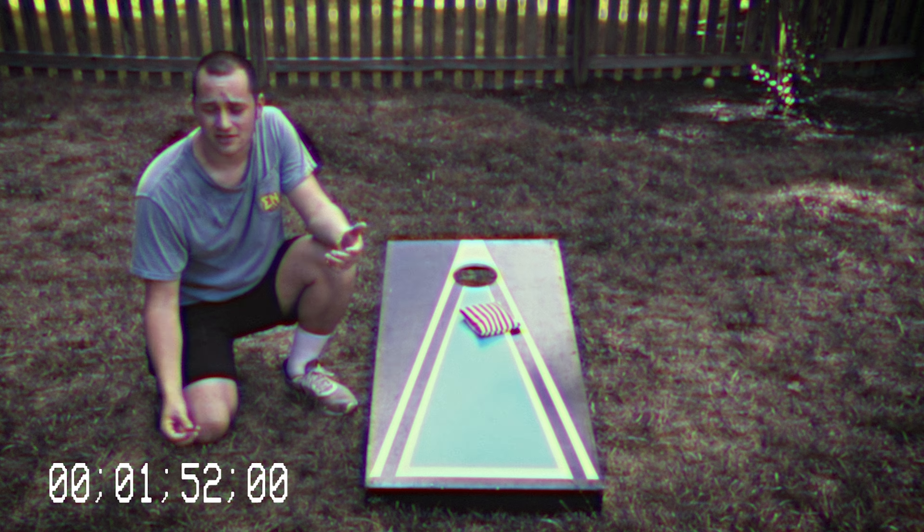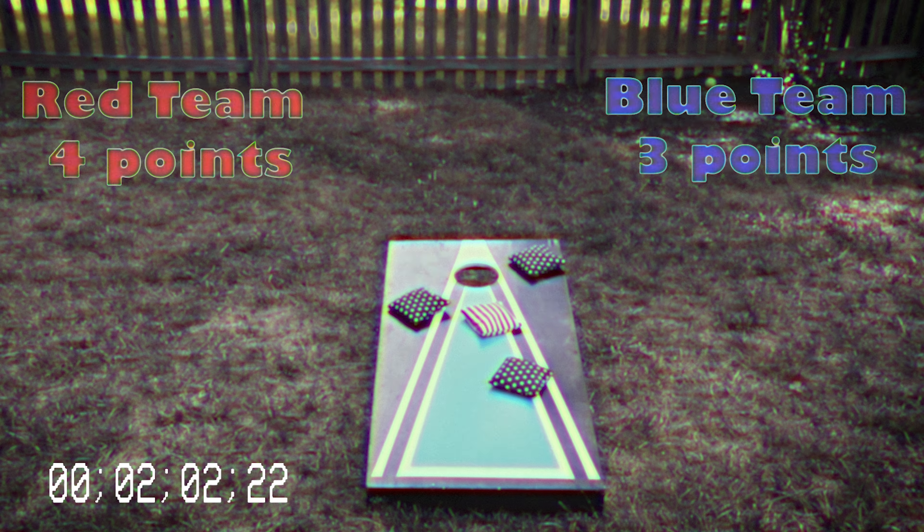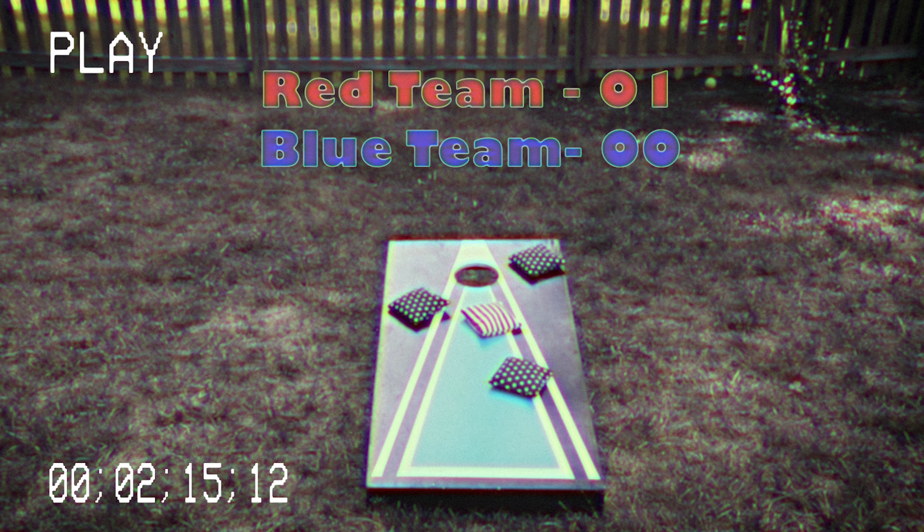Let's look at a practice problem. The red team already has one in the hole and one on the board for four points. The blue team then threw and got three on the board for three points. The red team gets one point added to their score because they got four versus the blue team's three.